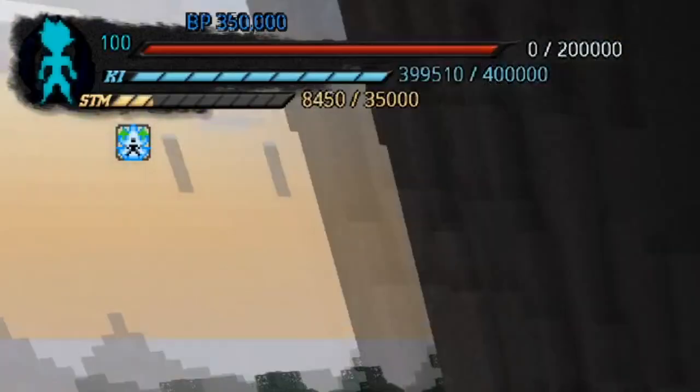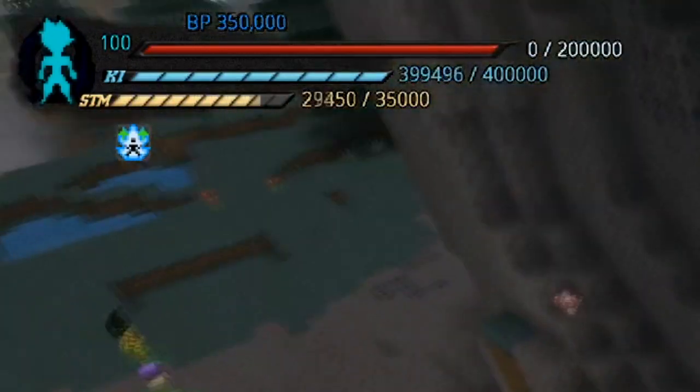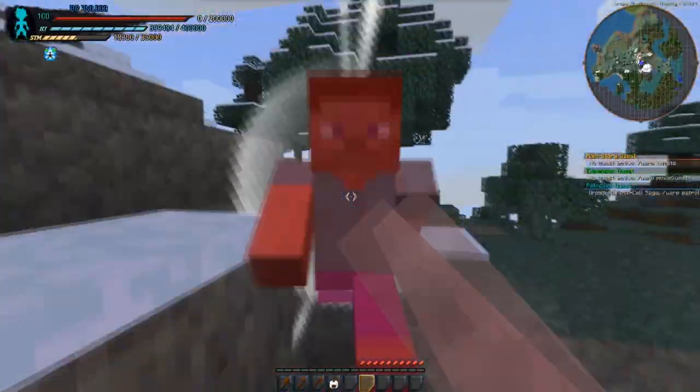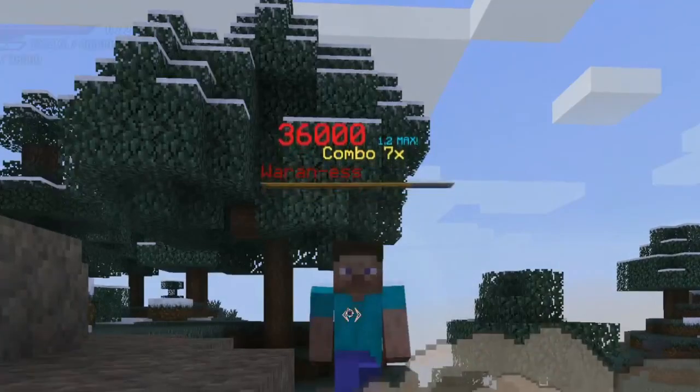Combo attacks have not changed much since we last spoke about them. You can get up to combo 7, with combo 7 being 1.2 times damage. You do not get any more stamina usage with your combo. It's really a game of keeping your stamina up while you're at combo 7 for a few hits, and then obviously you run out of stamina, go jump out of combat. Once you start regenerating stamina, your combo resets — as it does at other times as well. So once you get to combo 7, you're going to want to try and maintain that for that extra 20% damage. I think combo is a pretty cool thing.